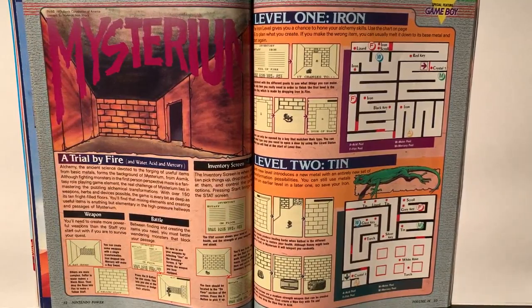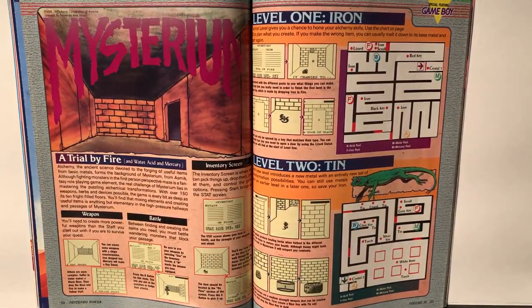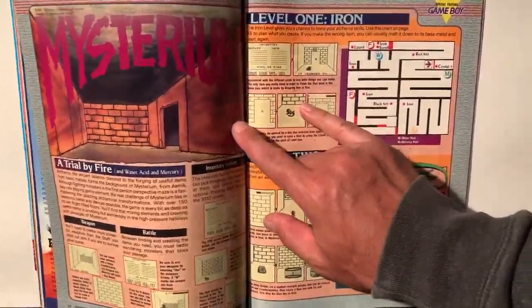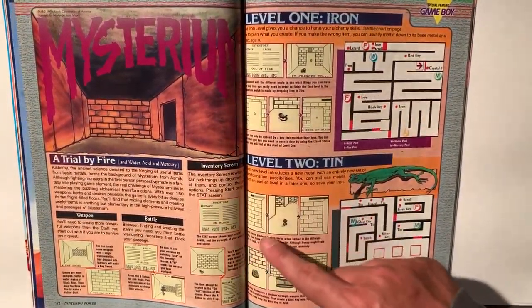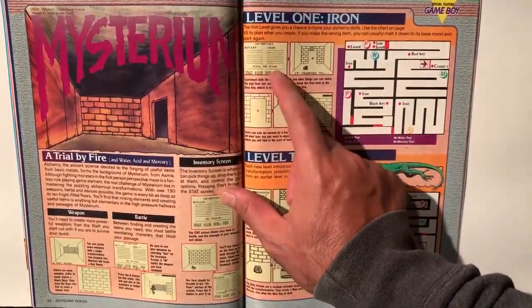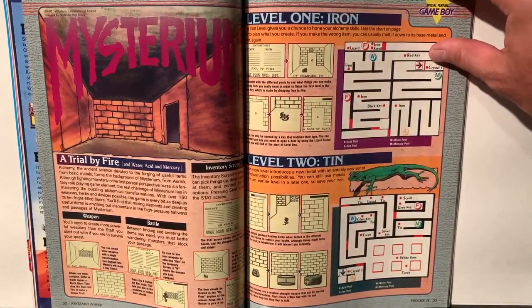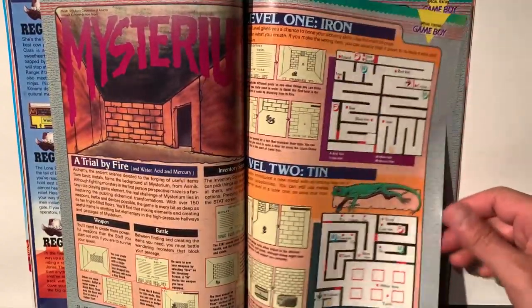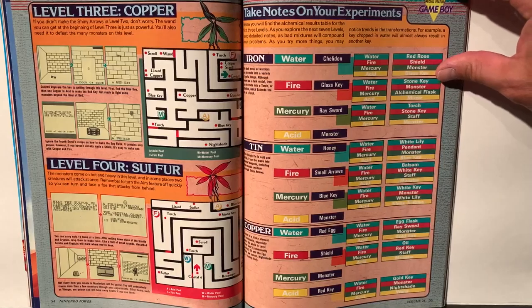Speaking of Mysterium: alchemy — the ancient science devoted to the forging and use of items from basic metals — forms the background of Mysterium from Asmic. It's a fantasy role-playing game with fighting monsters in a first-person perspective maze. The real challenge lies in mastering the puzzling alchemical transformations with over 150 weapons, herbs, and devices possible. Very Shadowgate — that's the third time we've mentioned it — a very Shadowgate kind of feel. They've got a good map system here. This looks like it could be a good one; I'll have to add this one to the list.